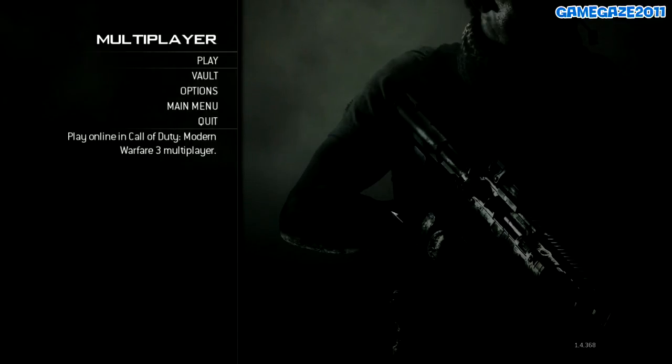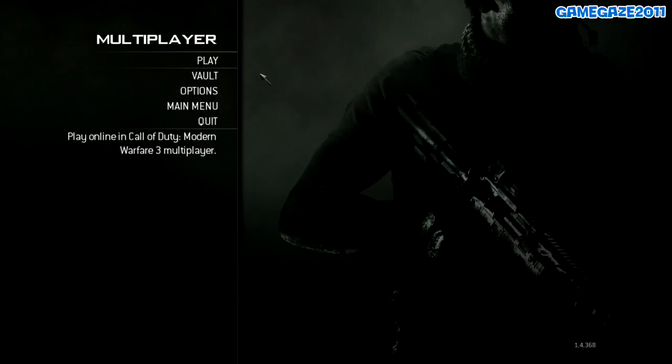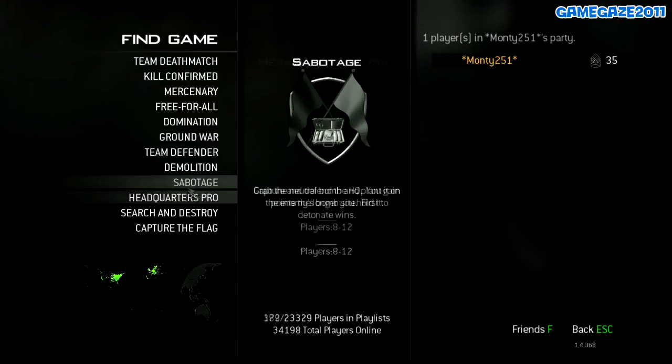So basically when you first buy the game and head over to the multiplayer section of the game, you'll see that there's no option to browse the server list. There's only the option to play and find a game through the standard playlists.